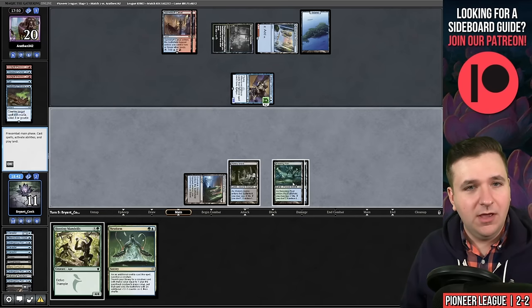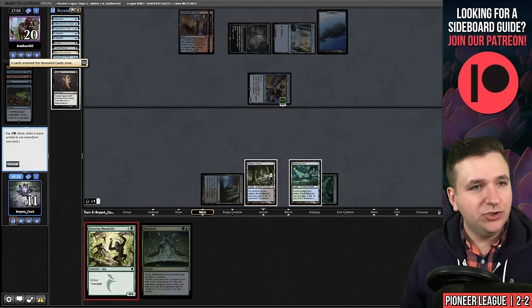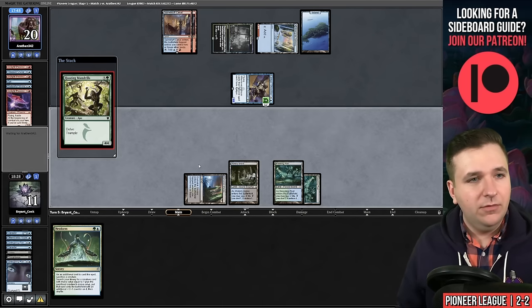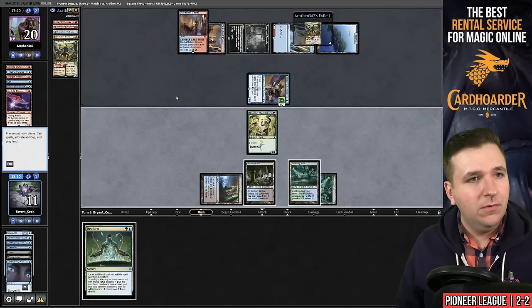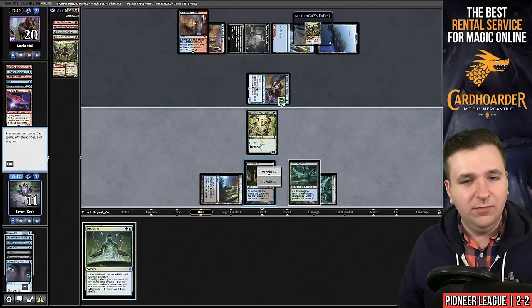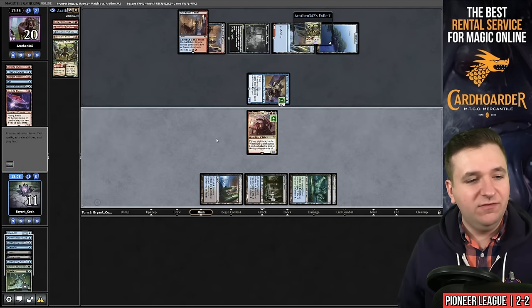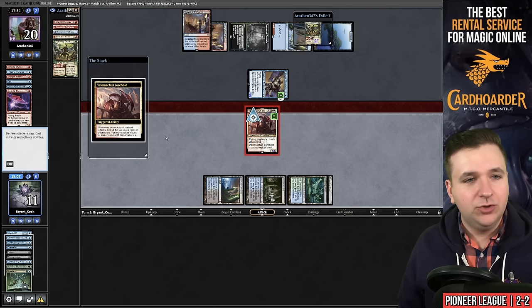Play Duress — this is my spot; I'm going to try to go for it. They get one draw off the Ledger Shredder and could Seek the Beast as well. There's the Hooting Mandrills — they Seek the Beast. Looks like it's land and another Seek the Beast slash Questing Druid. Neoform — we're in a fortunate spot. Let's see if the deck can carry us after I boarded out two time walks. Swing, trigger — we missed.